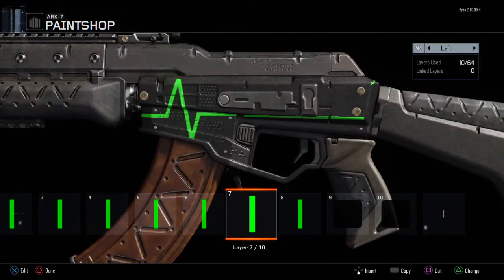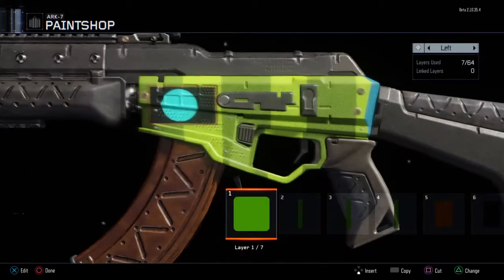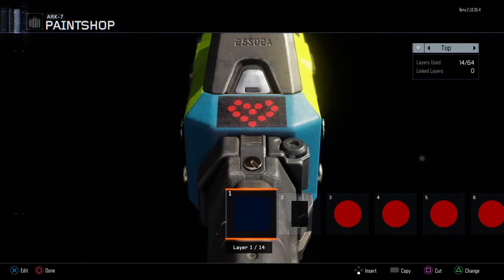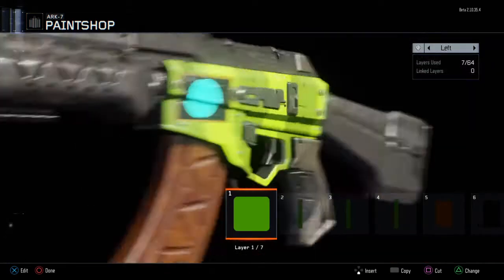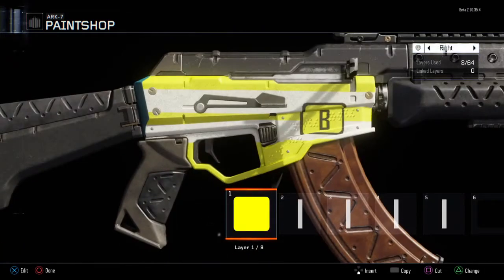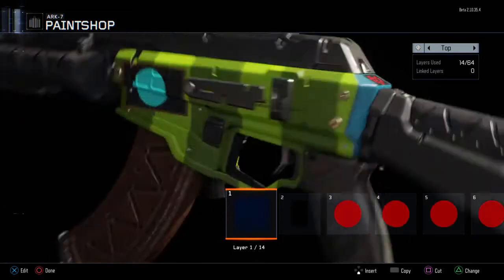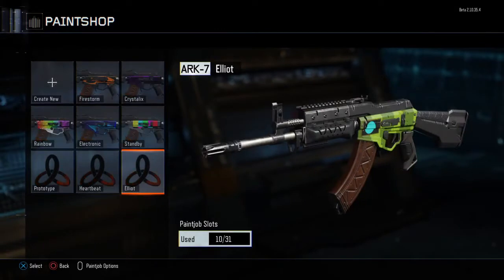Then we have the Elliot camo — yes, my name is Elliot, by the way. This is actually based on my LittleBigPlanet costume: you've got the beta vest style, the scarf pattern, the eye monitor, and the heart symbol. I think it's pretty good. If you're a fan of LittleBigPlanet, you can do guns in the style of your costumes. Anything is possible with the paint shop.